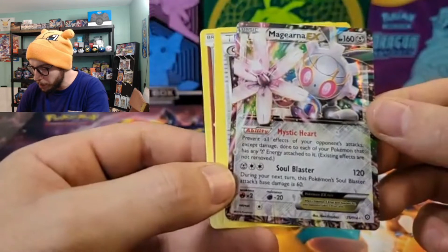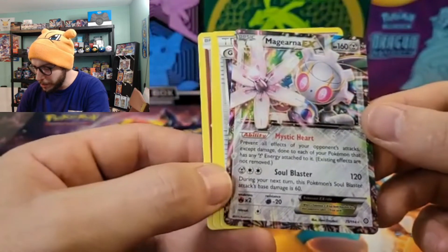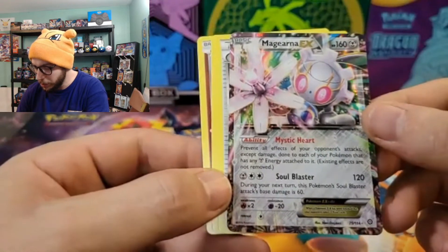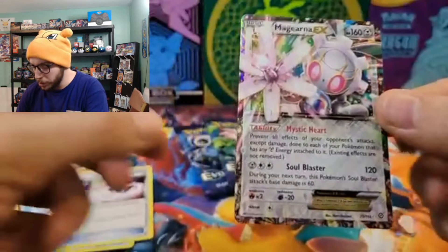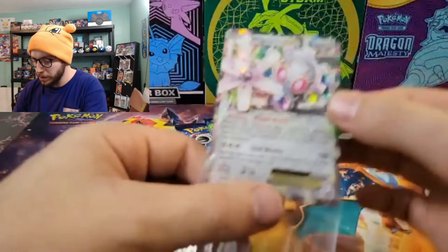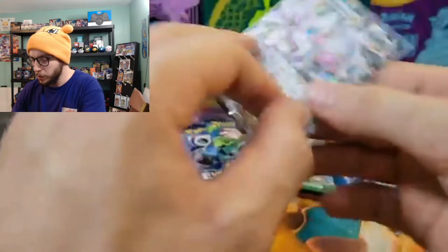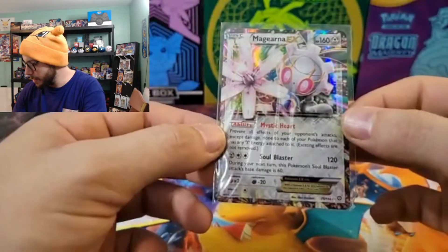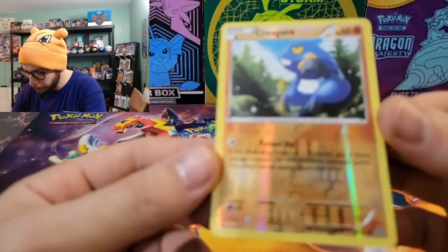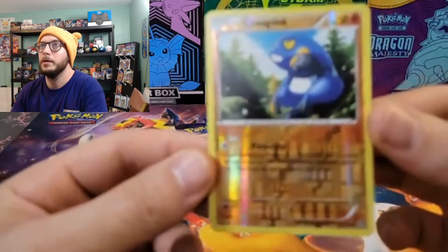That's really cool — prevent all effects of your opponent's attacks except damage done to each of your Pokémon that have any steel energy attached to them. Soul Blaster: during your next turn this Pokémon's Soul Blaster attack does 60 more — a really nice supporter card. Very first pack and we got something pretty decent. And this Croagunk reverse is really nice too.